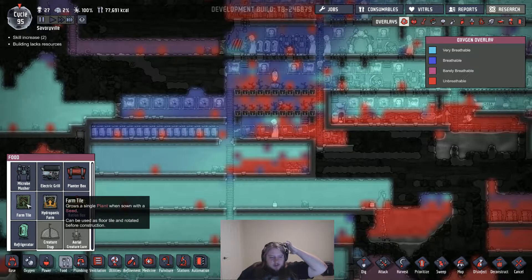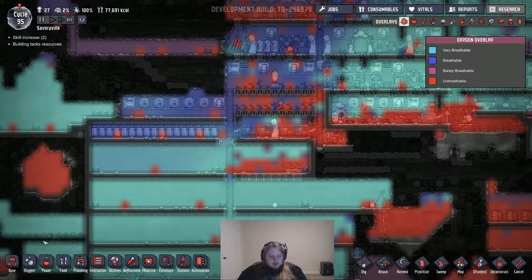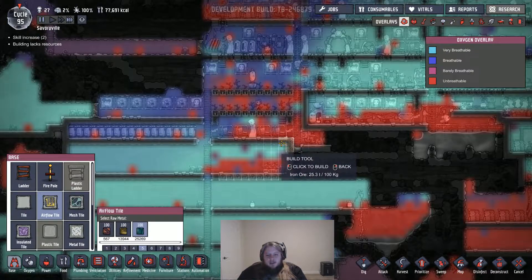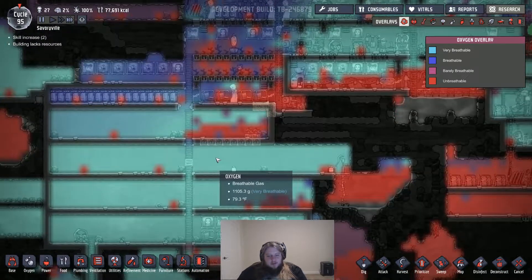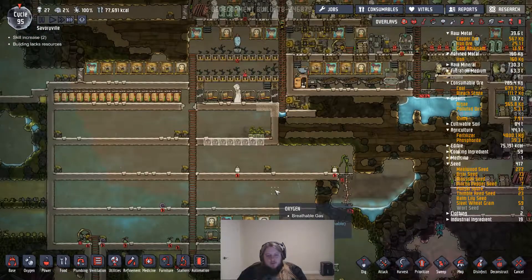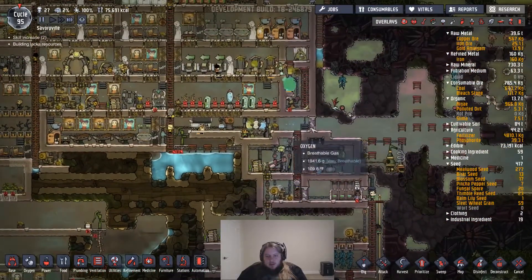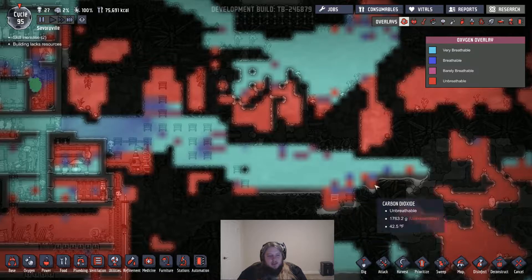Farm tiles. I can make them hydroponic, but are these getting the water they need? They might be — it's hard to tell. Let me get these vent air flow tiles here. No need for hydroponic. This should let that stuff settle, like the carbon dioxide flow through here. Spam a bunch of normal farm tiles and meal wood. Deconstruct the algae terrariums.